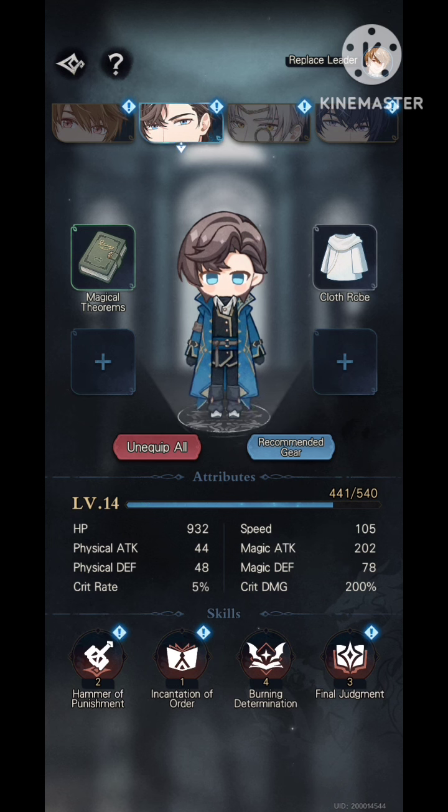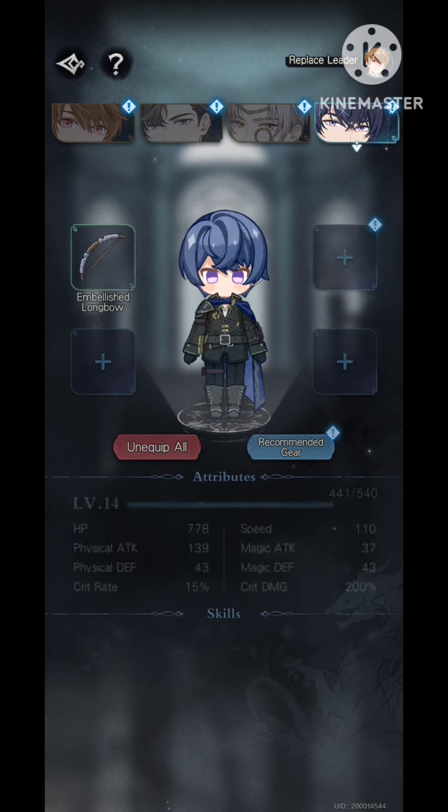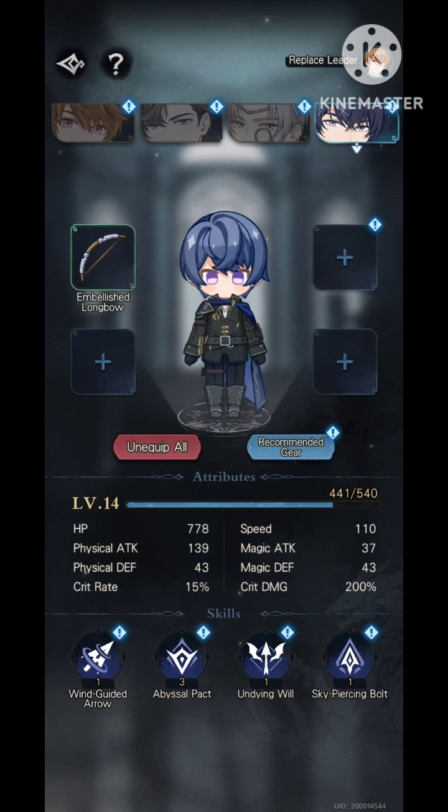You'll hear the term 'DPS' in almost every gacha game — it stands for damage per second, or in this turn-based context, damage per screenshot. Artem and Marius are your main damage dealers, your DPS.